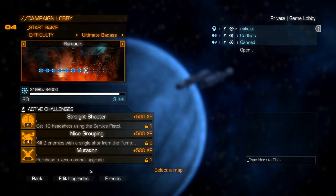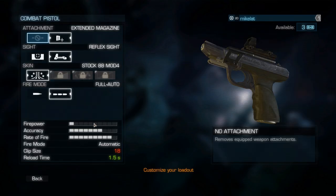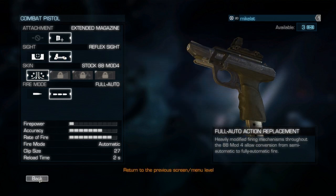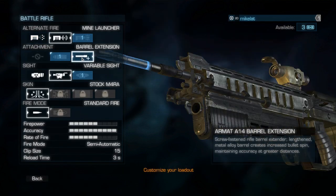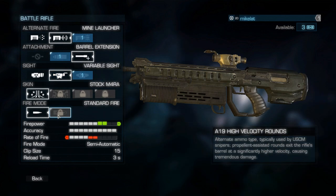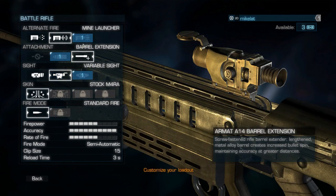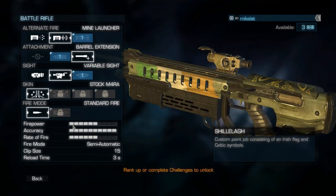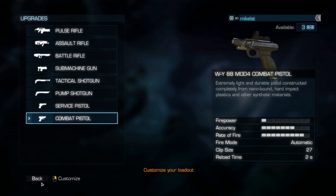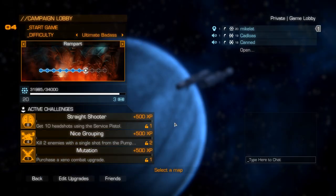Hi everybody, welcome back to Aliens: Colonial Marines. I've been editing out the upgrade screens because really it hasn't been all that interesting — most of the upgrades you already know, and the weapons just get barrel extensions and scopes. I want the high velocity rounds for the battle rifle, and that's pretty much it. It just takes a while and every time we go in here we spend like 10 minutes messing around with this stuff, so I started cutting it out. I just want to explain that to you guys.